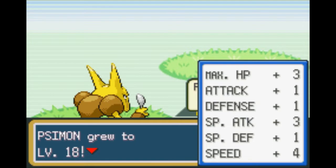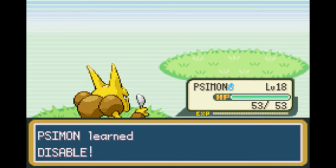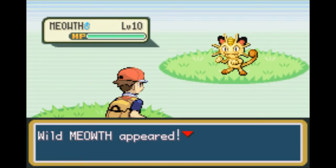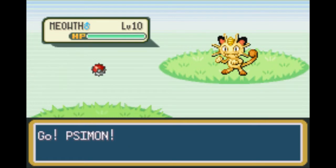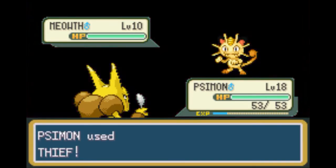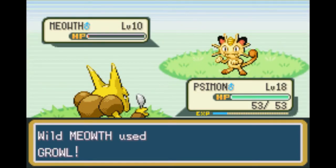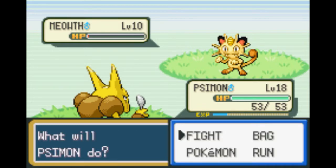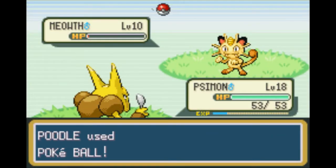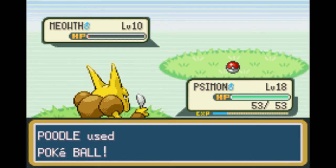And we get a nice plus-three special attack and plus-four speed level up - beautiful. We found Meowth! He is a fast Normal type with pretty average stats all around. He can learn a decent amount of TMs. His attacking stats aren't great, his defensive stats aren't great - he's just painfully average. Sorry Meowth, I'm never going to use you.